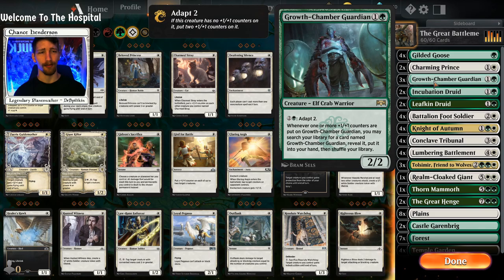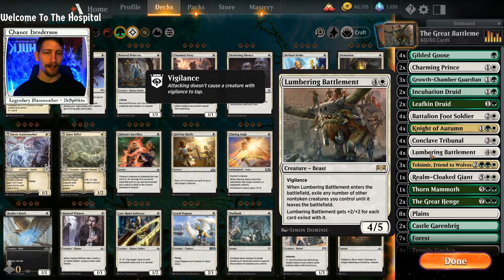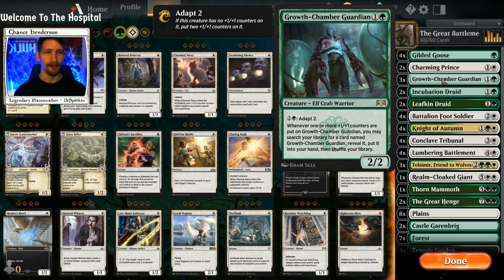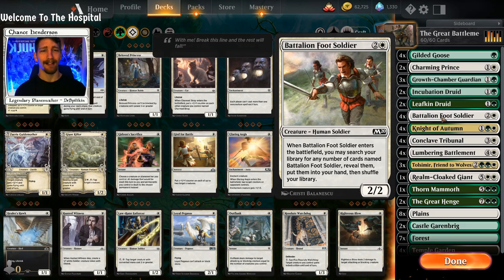So what does Lumbering Battlement actually do? Whenever it enters the battlefield, you exile any number of other non-token creatures you control until it leaves the battlefield, and Lumbering Battlement gets +2/+2 for each card exiled this way. It starts out as a 4/5 and has vigilance for five mana. Imagine you get down your Growth Chamber Guardians — Battalion Foot Soldier works similarly, except as soon as it enters we can search for the other three copies.